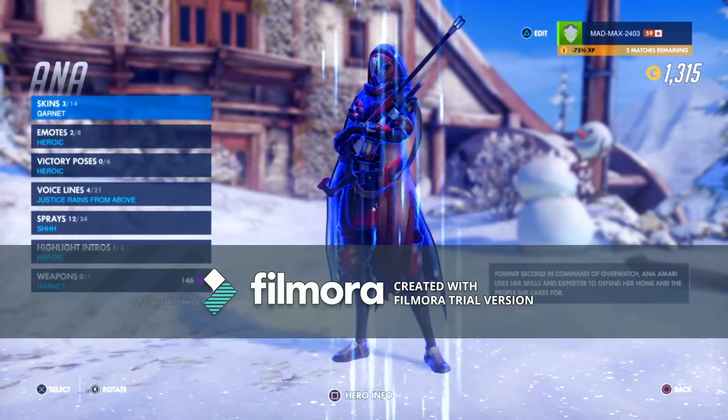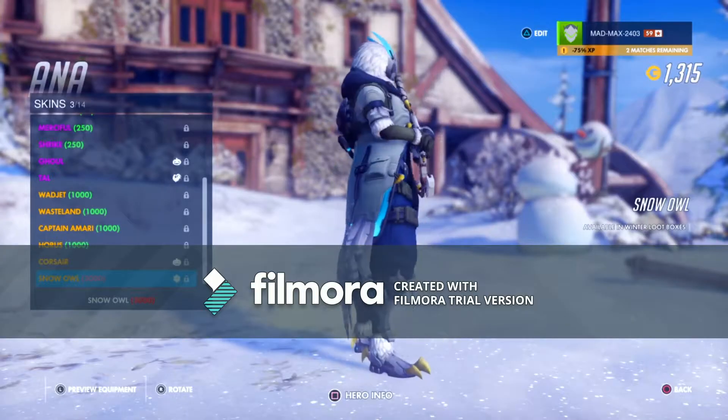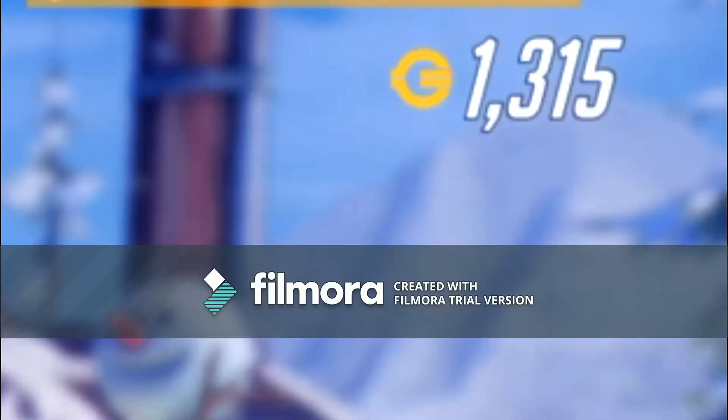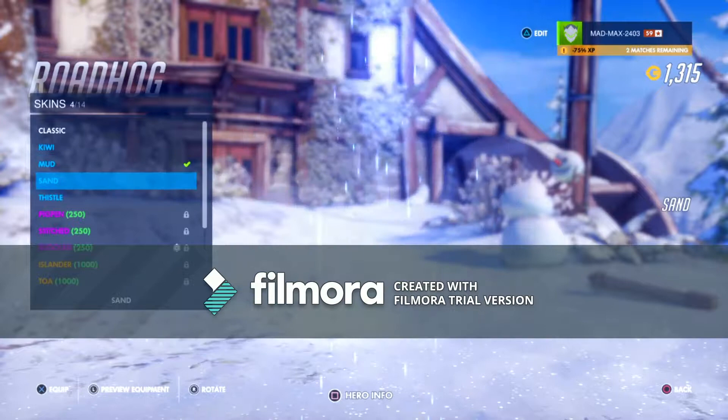First of all we're going to go check out the Anna Snow Owl — not bad, it's not bad. Only if I had like 3,000 coins, but look how much I have — I'm broke. We're gonna check out that Roadhog skin right now.